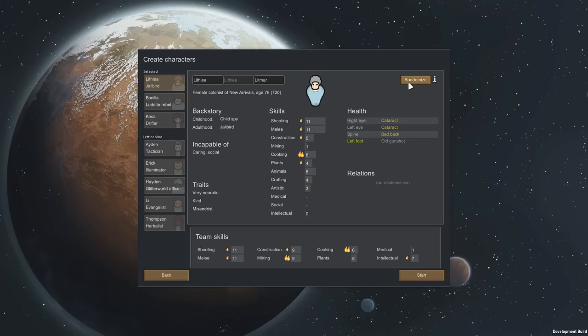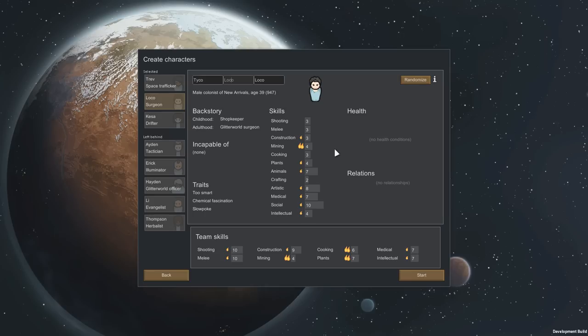Let's get to work making our colonists. We've got a cook, a constructor, and a planter with two cataracts — I don't want to deal with cataracts right now. I think we found our first character: Trev, a space trafficking farmhand. He's great at shooting and has social abilities too, even if he's a little top-heavy. The next person I want is somebody with medical skill — Loco the surgeon. He was a shopkeeper and then became a surgeon. Winner winner, chicken dinner.